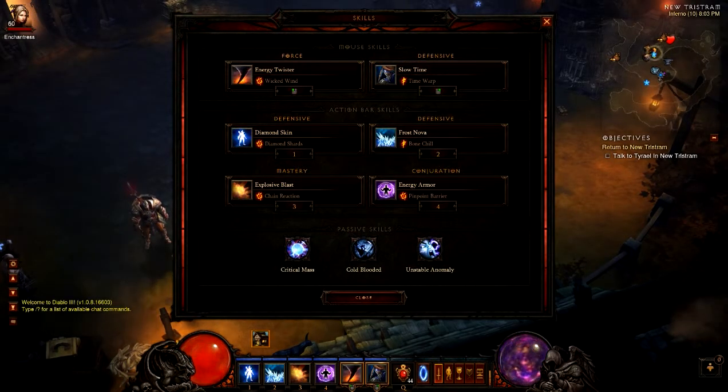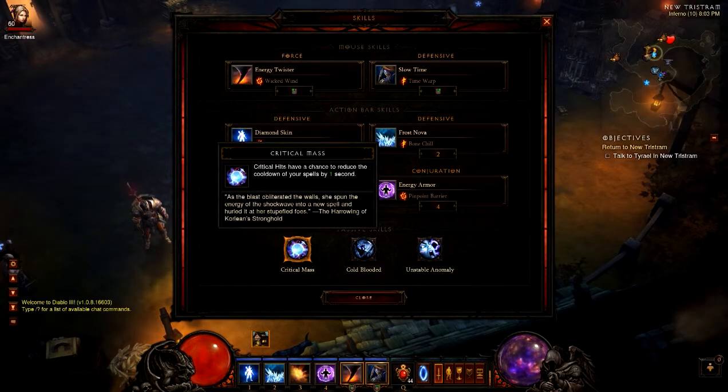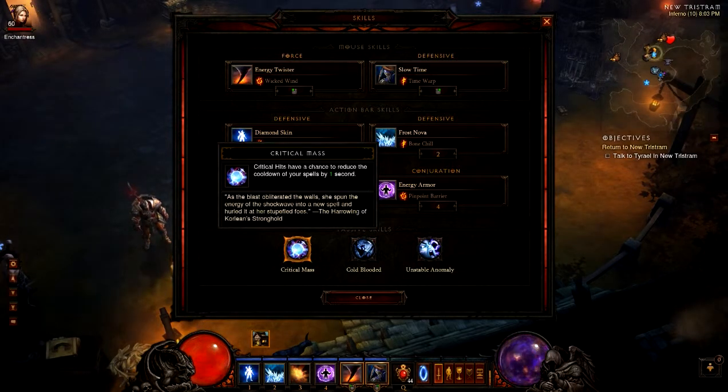The key to this build here is your critical mass. Every time you crit with critical mass — most wizard players will know — it reduces your cooldowns by one second, which is freaking awesome.